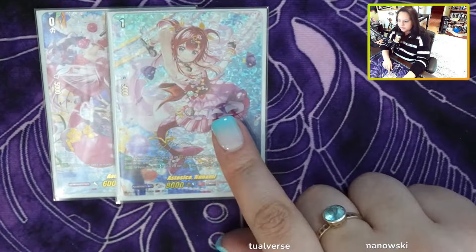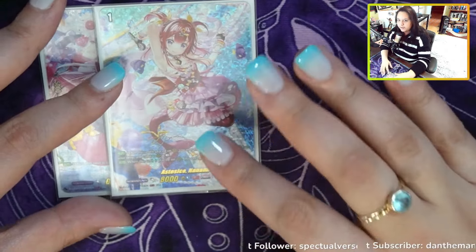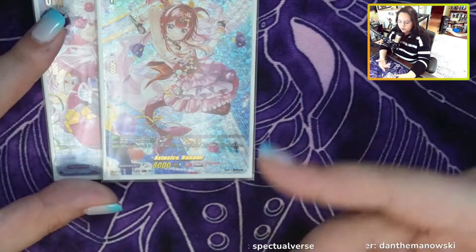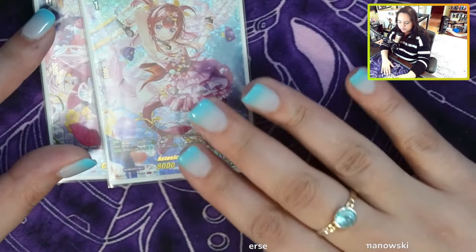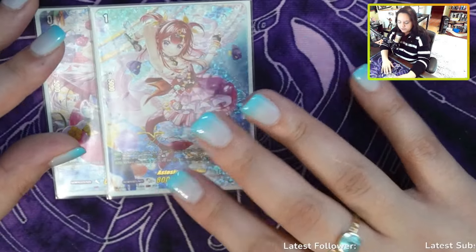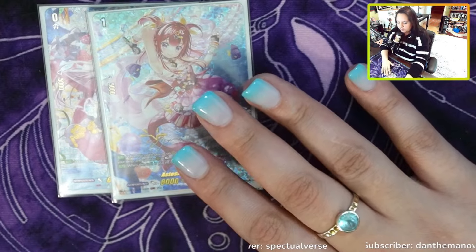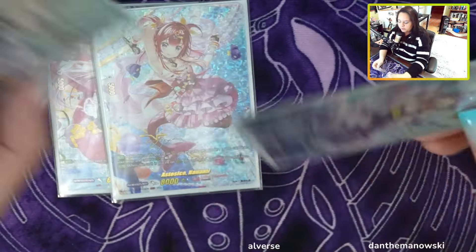Next we have Nanami Estes — this is the ride up from grade zero to grade one. Her effect is really awesome. Based on Vanguard, you can take a grade one or less from your drop and call it to the rear guard circle as rested. So basically whatever you discard to ride up, you can bring back. And if there's any on-place abilities, those abilities will activate. So you're not really losing out on the stuff you're discarding.